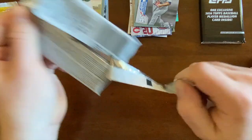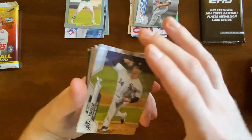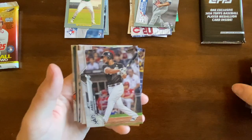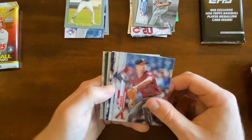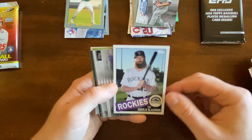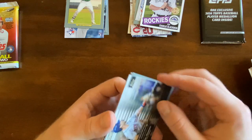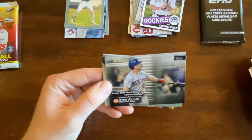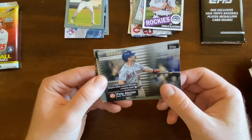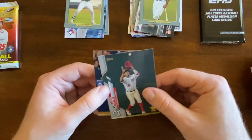Just two packs left, and we'll open the medallion pack. Michael Kopech, Homer Bailey — wow, I did not know he was on the Twins — Jose Abreu, Brandon Lowe, Weaver, Corey Seeger, Guzman, Plezak, Charlie Blackman 35th anniversary. Another Pete Alonzo — yeah, it's Empire State Award winner cards. So Pete Alonzo, leading man. Jackie Robinson, Buxton, Victor Robles Gold Cup.